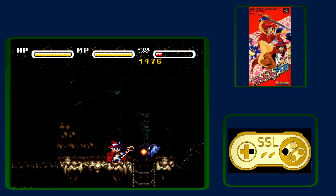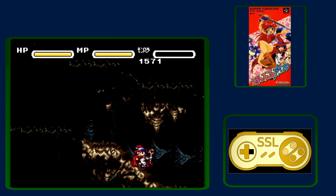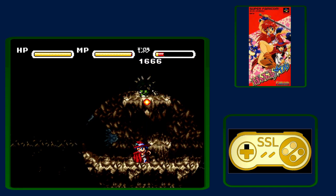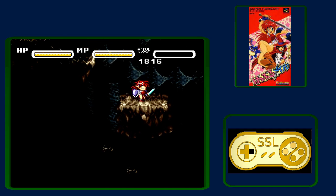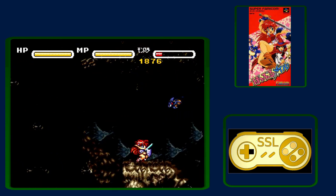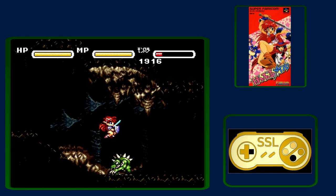If you look at the input display, you'll notice I'm going to hold R here. When you press R, you swap characters — that's another input you can buffer. So you kill those two bats, drop down the ladder, hit that guy twice to kill him, kill this bat on the way, and hit this guy. It's not really worth trying to jump up here without killing those guys, so use Tat to your advantage. Then switch back to Mail.